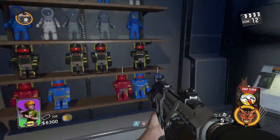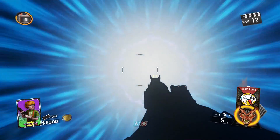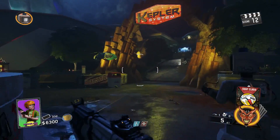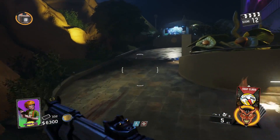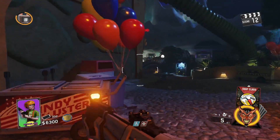Once you do that, you need to go to all four of the different portals located around the map. The first one is located in Polar Peak — you press the control pad, jump into it, and you'll spawn right here in the middle. The next one is going to be located by the Keplar System.